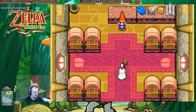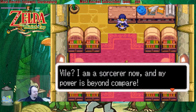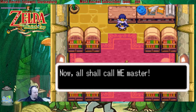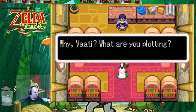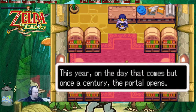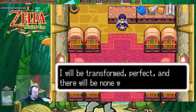Vaati, what are you doing there? What a vile form you've taken! Vile? I am a sorcerer now, and my power is beyond compare. No longer will I toil away as your apprentice. Now you shall call me master. Why, Vaati? What are you plotting? This year, on the day that comes but once a century, the portal opens. And when it does, I shall claim the light force as my own. I shall be transformed — perfect. And there will be none who can stop me.